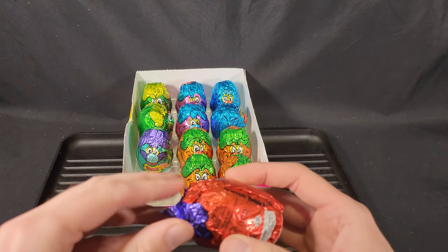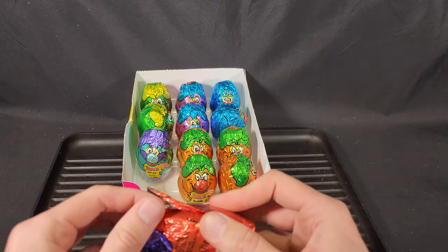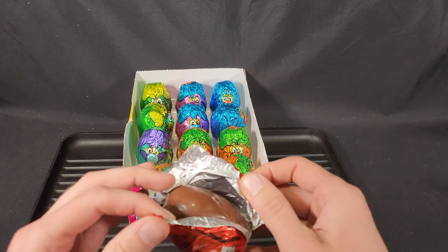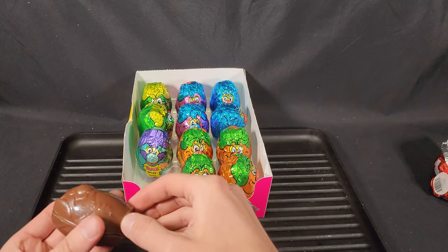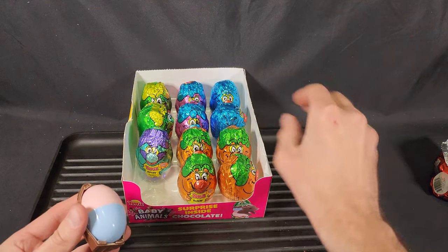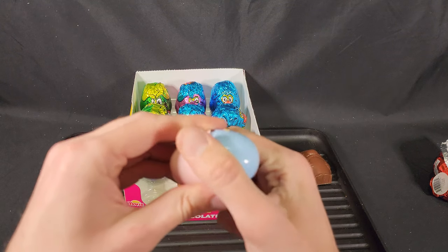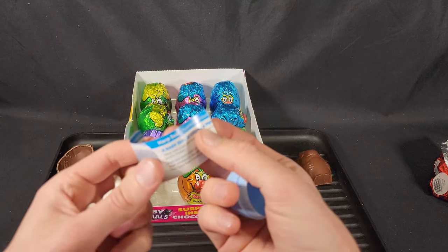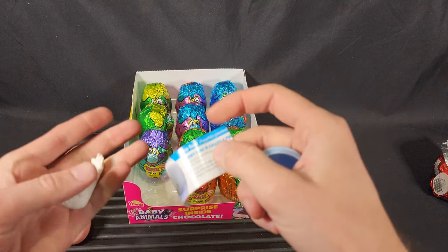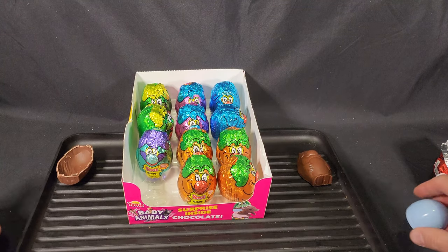As per usual, I'm just going to smash the chocolate off and then store it away to eat later, just so we can get to the toy inside and check out the figures. The first one we have is the Harp Seal, I believe. We got a whole heap of those in the last video. Let's move on.